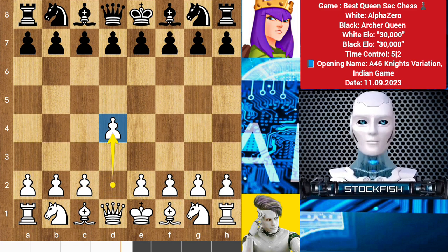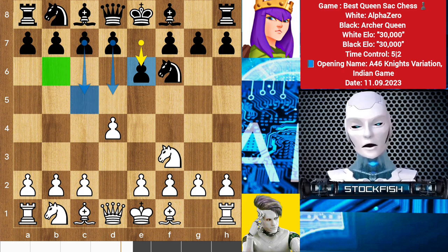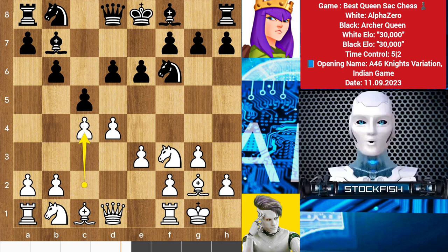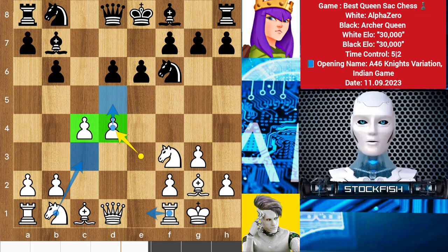Alpha opened the game with d4. We have knight f6, knight f3, and e6, which is called the Knight's Variation of the Indian Defense. Black can respond with these main line moves. Alpha played g3 — the Indian Game. After a couple of moves, we have c5, e3, e6, and f4 pawn exchanges. These center pawns are not well structured, so Alpha should move up the pawn after completing knight and rook development.